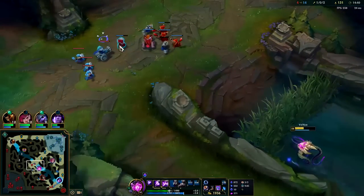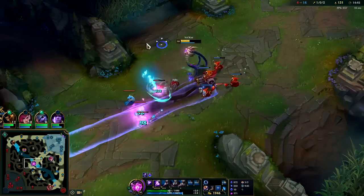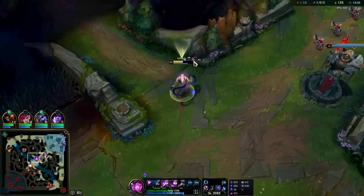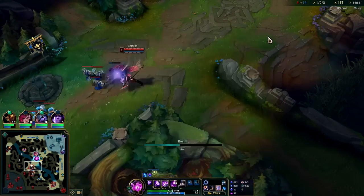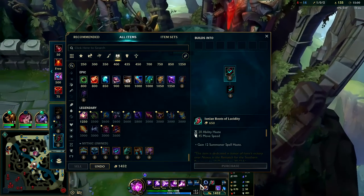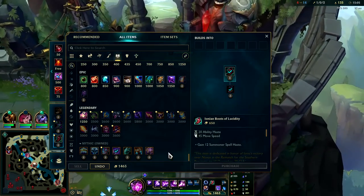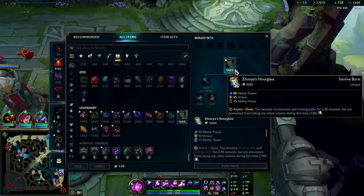I need to leave — I'll shove wave real quick and reset. Fiddle's on my haunches. We'll base and grab Luden's. Luden's is insane on Vel'Koz — really really good, cheaper than Sorcerer's Shoes and they do way more. Having your sums up is way more valuable. Second item rush typically you go Zhonya's because Zhonya's got buffed to where it's actually a really good late game item — it gives you 80 AP and 45 armor.